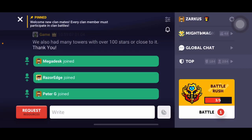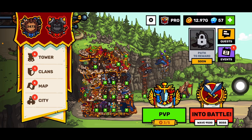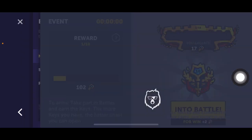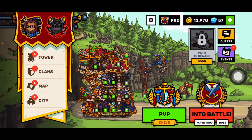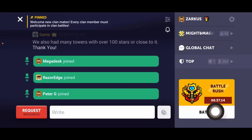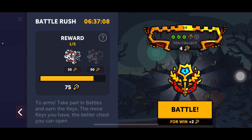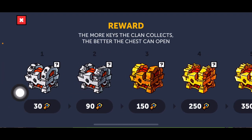First, you need to be in a clan. To access this event, you need to click the event button right here. There's also another way to get here — you just hit the clan button right here, wait a couple of seconds, and you should see the battle option. That's it.